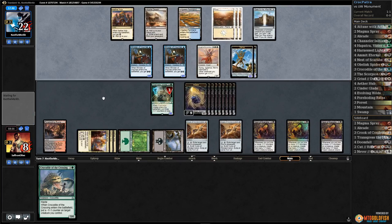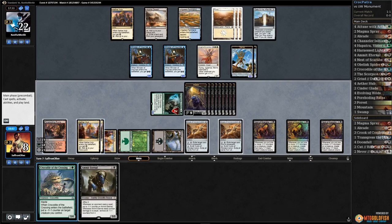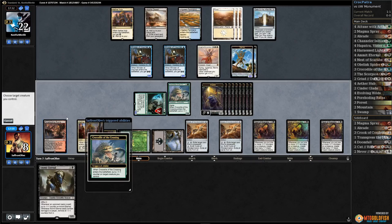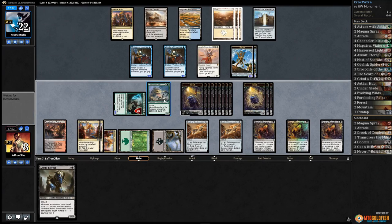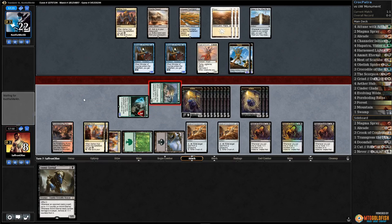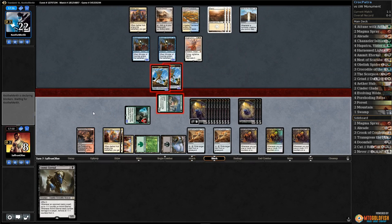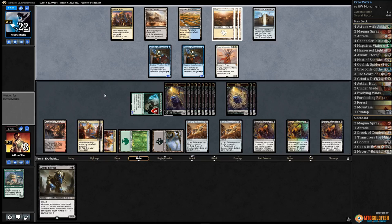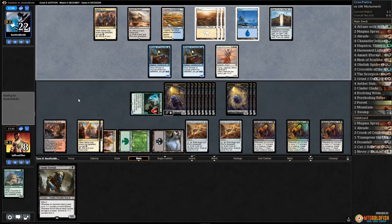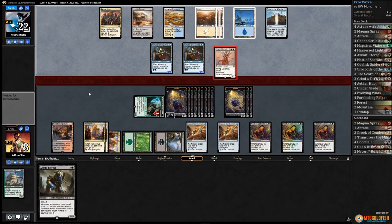Opponent gets in and passes. Play Crocodile, put a counter on Channeler, get some more 1/1s, attack with Crocodile. Opponent blocks, opponent blocks. I think we gotta pass. Come on — removal spell, removal spell, like a Magma Spray and an Abrade, anything to kill this Angel before we run out of action. The Scarab God would be awesome.